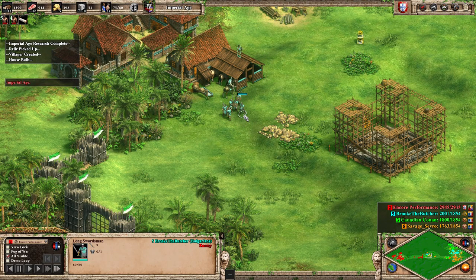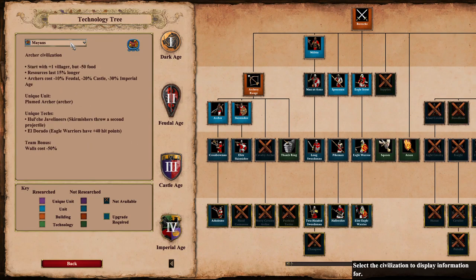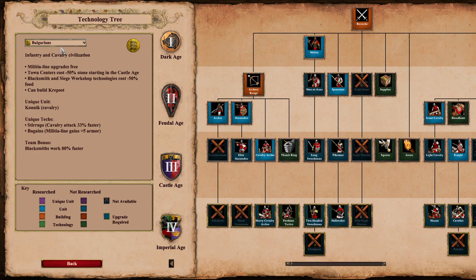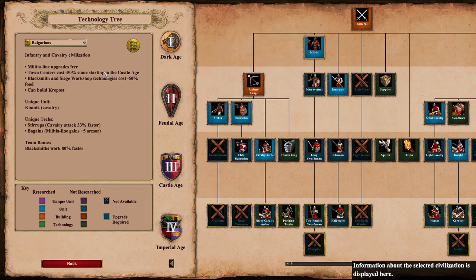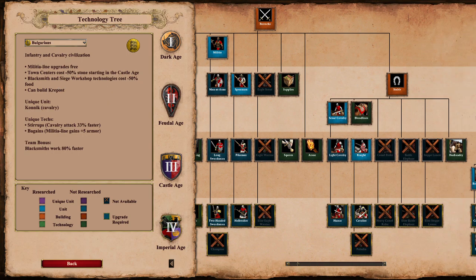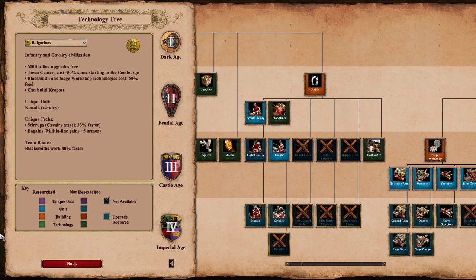Brook the Butcher seems to have the right military composition — taking advantage of the Bulgarians' longswordsman civ bonus and then skirmishers mixed in to kill enemy archers. For Bulgarians: militia line is free, that's how they already have longswordsman. Town centers cost 50% less stone starting in Castle Age. Blacksmith and siege workshop technologies cost 50% less — I thought that was just blacksmith, but that's nice.